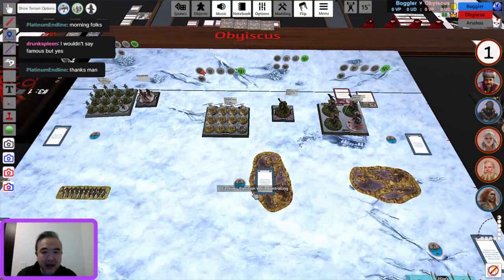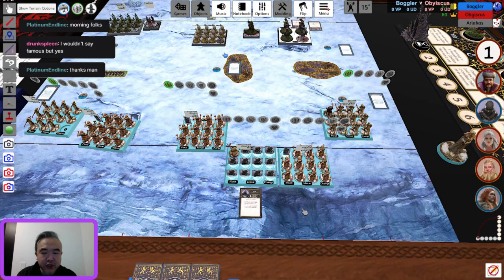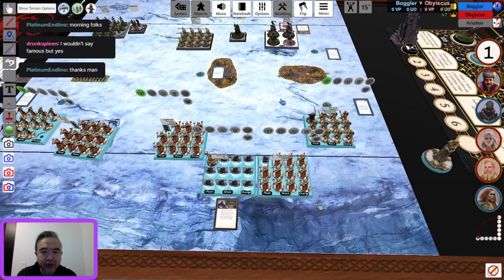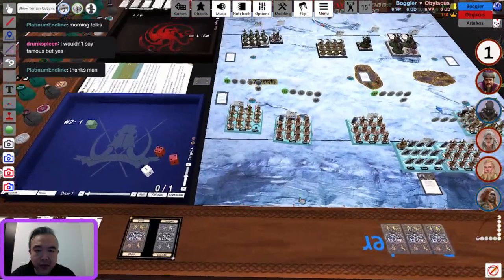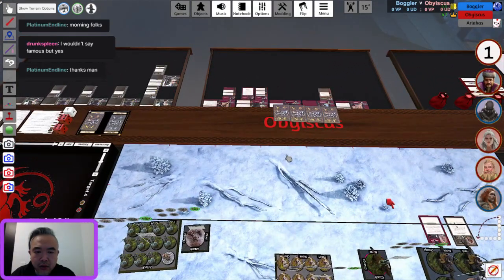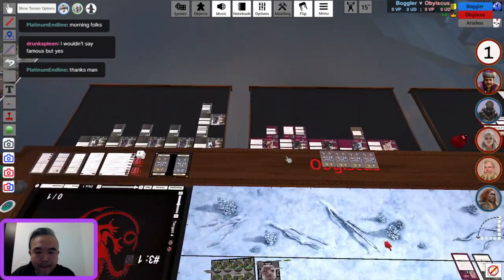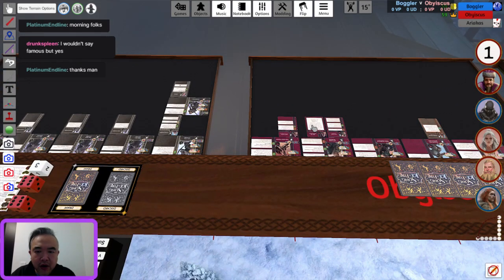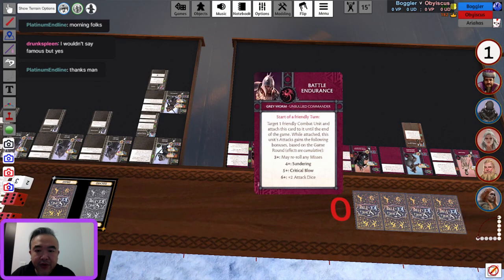Obiscus is pretty much done. The last two activations are Spearwives and Raiders for Boggler, so the order doesn't really matter now. No card play yet — wait, one card has gone down. Obiscus took the envelope: Battle Endurance. He's got Battle Endurance on the Veterans. In my opinion, this is the card you want to play for Greyworm. It gives you buffs as the game goes on and it works on ranged as well. I'm currently experimenting with Greyworm list 2, putting it on Outriders with a Fortune Seeker.